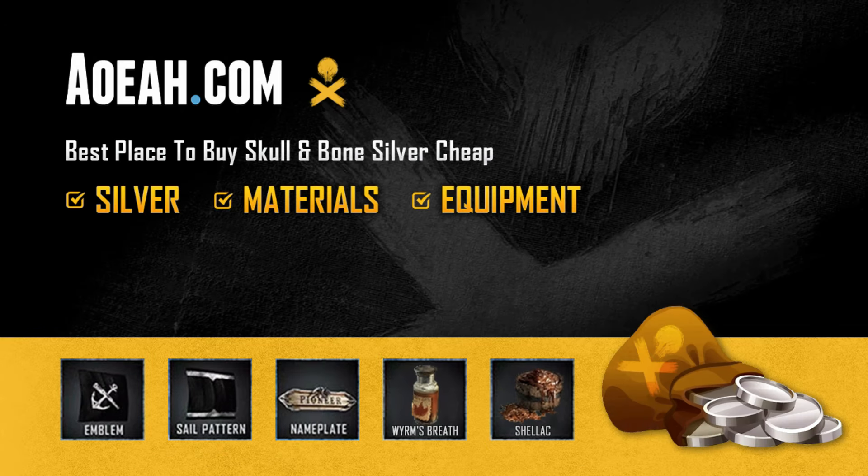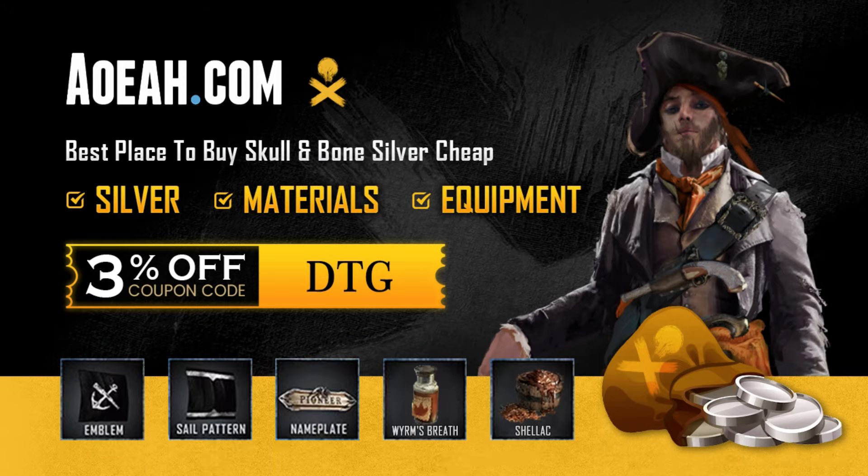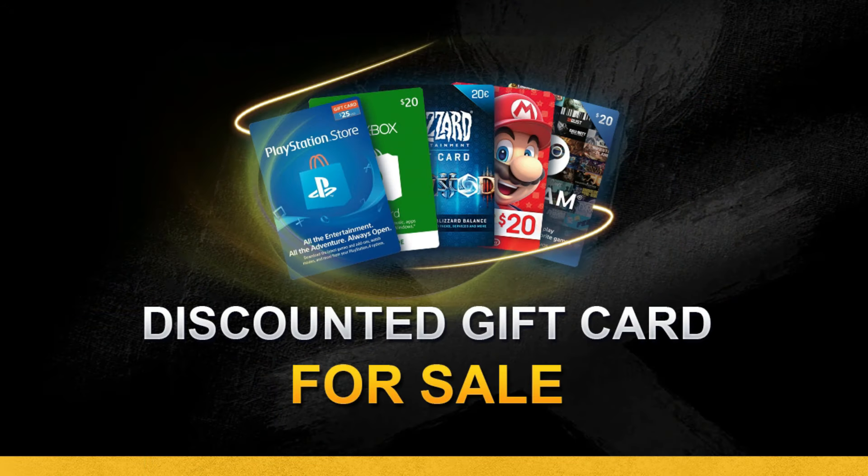Click the link in the description to go to AOA.com, the best place to buy Skull and Bones silver cheap. Use code DTG for 3% off at checkout.